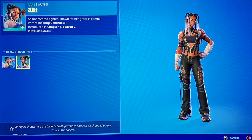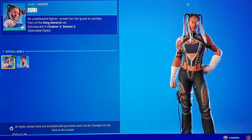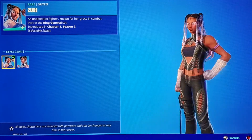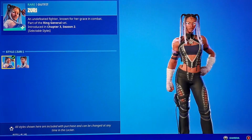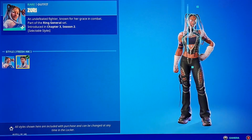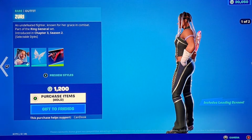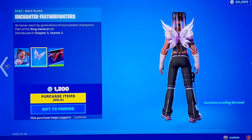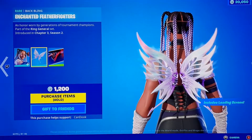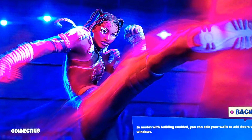Zuri also has the Fresh Ink style — I can't really tell a difference between the styles, if you guys see a difference let me know. We got the Enchanted Feather Fighters back, that actually looks pretty cool. It also includes the Best in the Ring loading screen, which is actually a pretty fire loading screen — I really like that one.